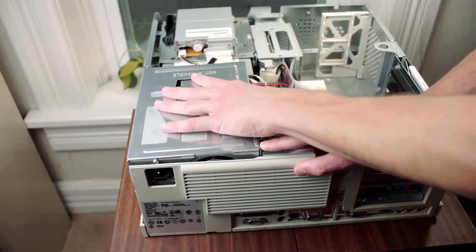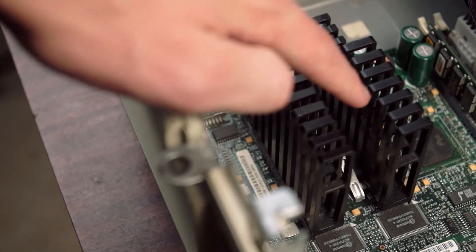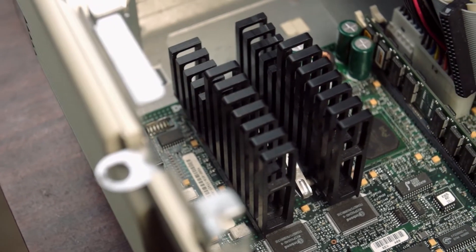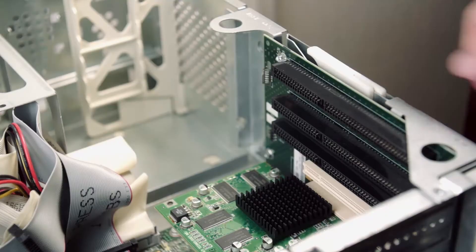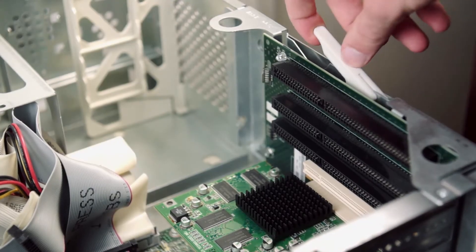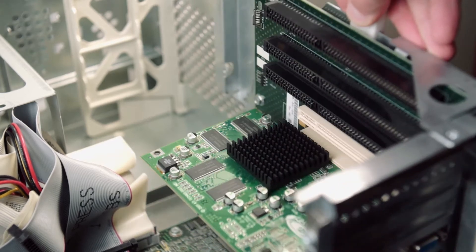Pressing the release button on the power supply and folding it to the side, we can get a look at the passively cooled 200 MHz Pentium 1 and 32 MB of SRAM. Oddly, the PCI and ISA slots are on a small daughter board that can be slid out of the PC for ease of access.